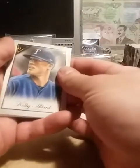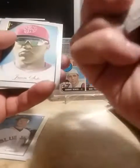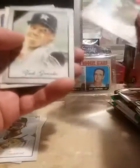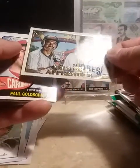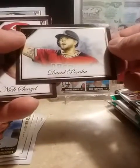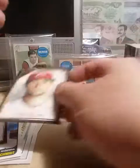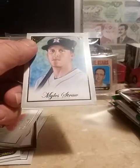Alright, here we go with the 2019 Gallery. We got Colby Allard rookie, Ryan Rark rookie, Tukye Toussaint rookie. We got a Juan Soto, Zach Granke - that's a pretty nice one. We got a Master and Apprentice with Tony Gwynn and Manny Machado. Got a Paul Goldschmidt, a David Paul Ultra, we got a Nick Senzel rookie card Wood Border, Ozzie Albies, Justin Upton, and a Miles Straw rookie.